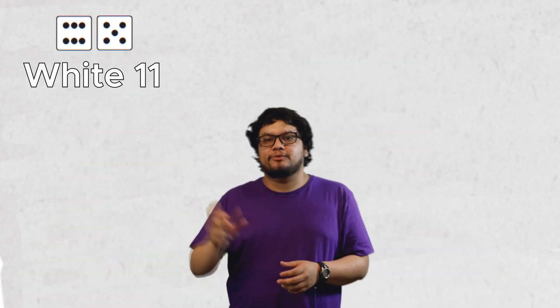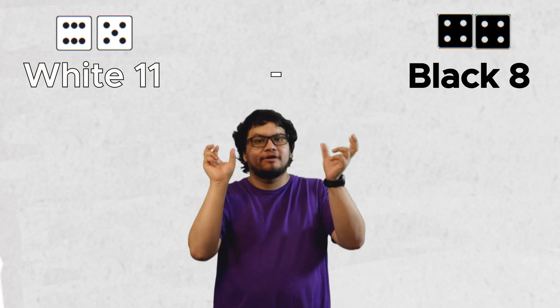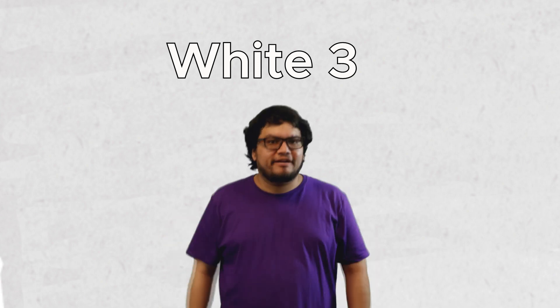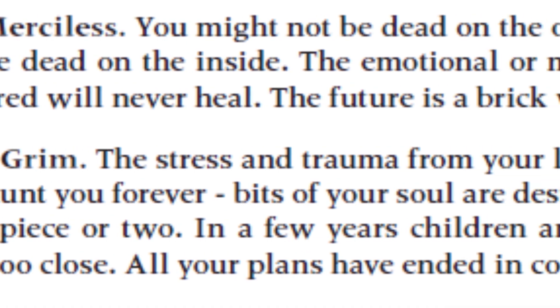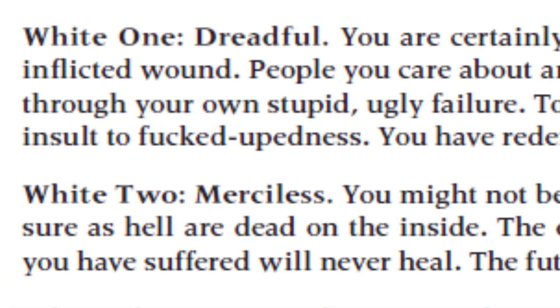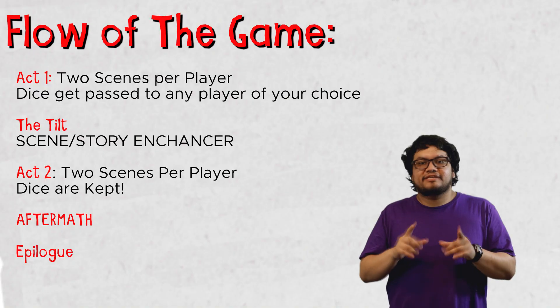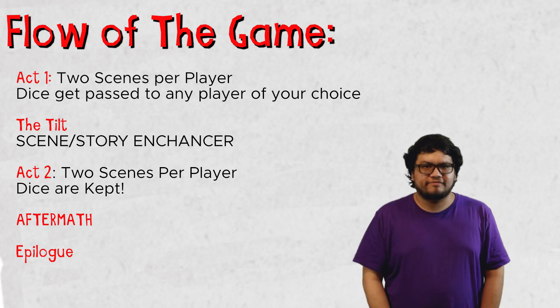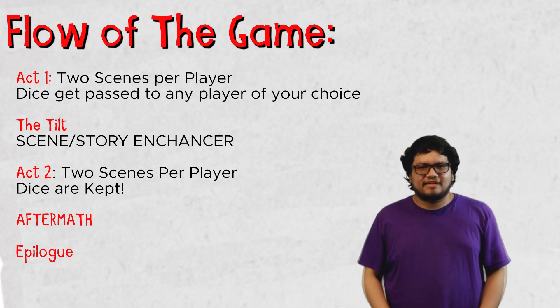Abstract algebra time: you roll all the dice in front of you, take the difference between the color with the higher number and the color with the lower number, then look at what you have left to see how bad a shape your character is in — and I say 'how bad' because everything is horrible unless you got a lot of one color. Everyone will take one last scene to give their character an epilogue of what happened after all of this. And that's the game.